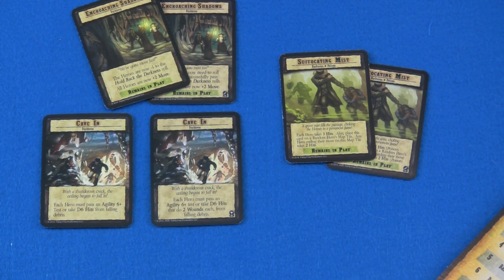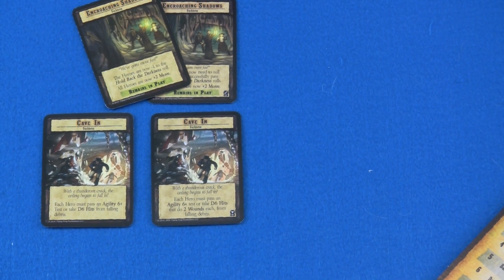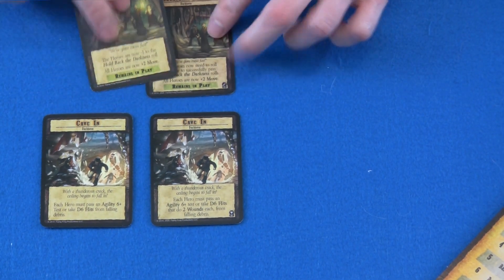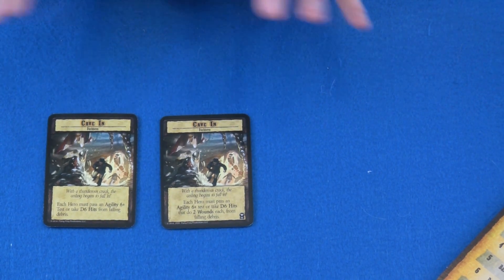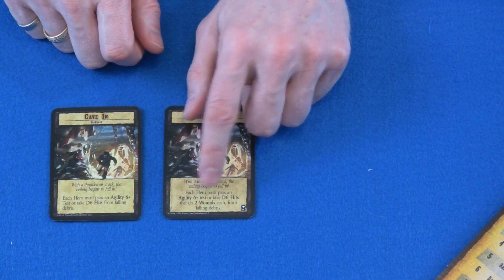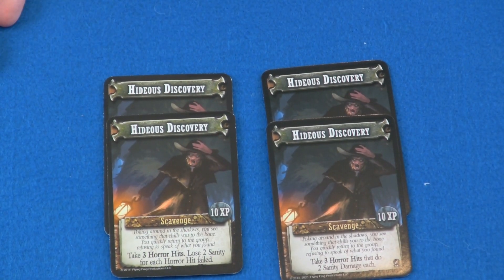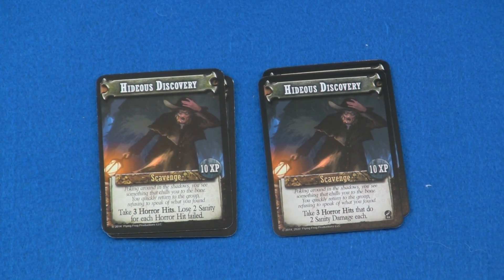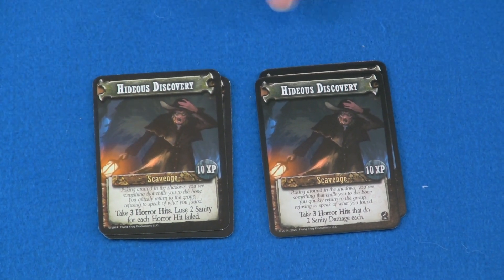Next up we have a couple of Growing Darkness cards that changed. One became much more deadly, two just got modified slightly. Suffocating Mist now specifically clarifies that the damage is Poison Damage — very important if you have any abilities to avoid Poison Damage. Encroaching Child just clarified the verbiage on how you hold back the Darkness roll. But the big change is Cave-In, which got a heck of a lot deadlier — specifically twice as deadly. Before it just did d6 hits; now it does d6 hits and each hit does 2 damage specifically. So this card can now do up to 12 points of damage where before it could only do 6. Also, Hideous Discovery just fixed the verbiage to be more specific about specifying damage versus losing — one of the original problems they had with the original Shadows of Brimstone.